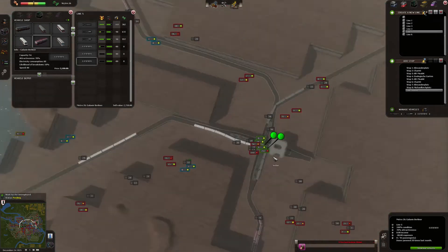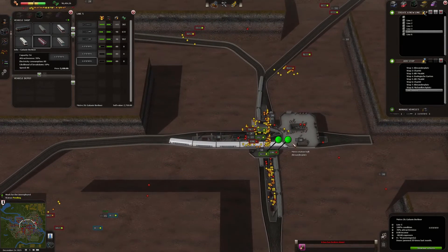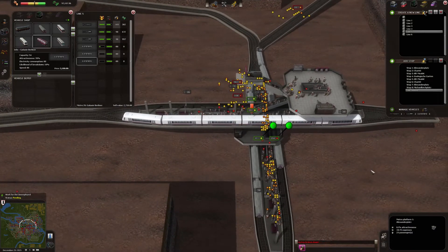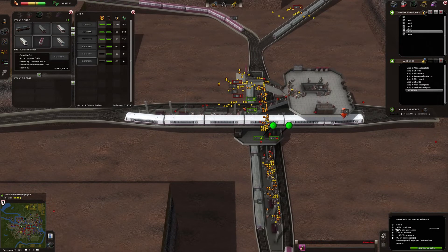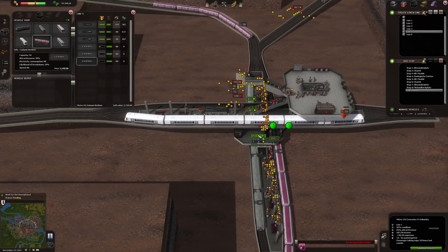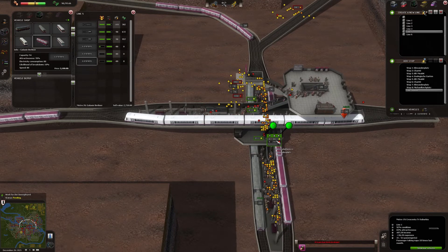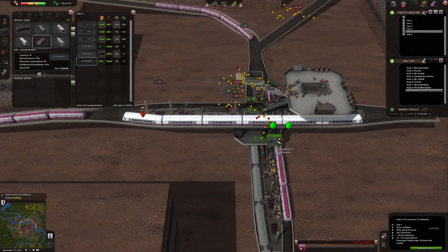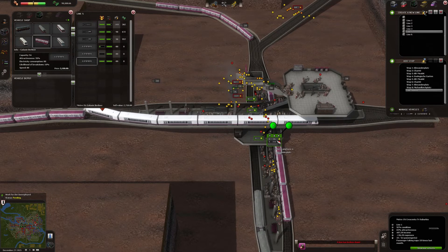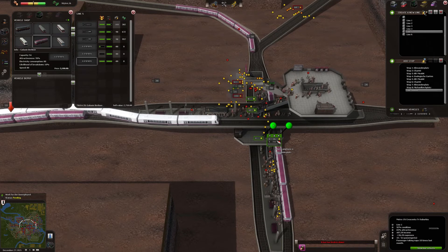This is line number one that is busy over here. We have 40 people arriving here — this train has 64 capacity. That's not ideal. Line number five coming in — this is train number five. Now open up, open sesame. There we go — sucking in all those people. Swallow, swallow, swallow, swallow.